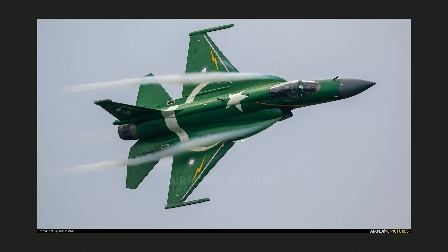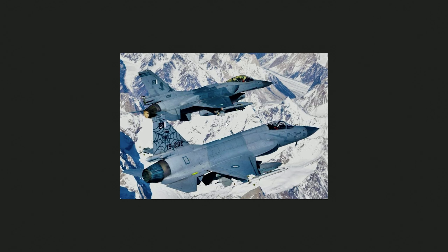Then we have two skins for the JF-17. There's a green commemorative one for Pakistan — very cool skin with the flag and stuff. And then we have another one with a spider web and a spider on it — the Black Spiders squadron or something. I don't like spiders too much, so that's one I'm not going to get. But yeah, a lot of skins nowadays are basically the normal skin with something on the tail.